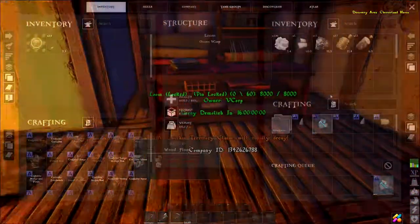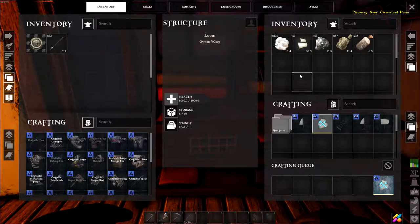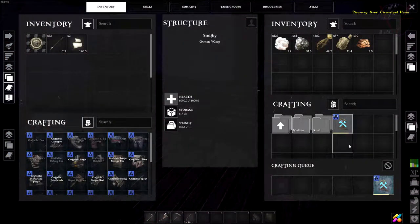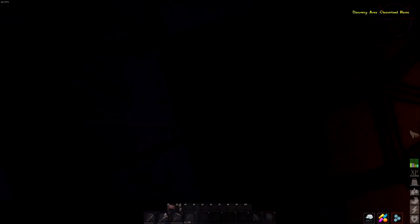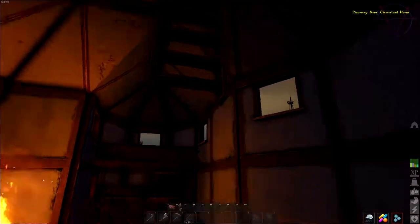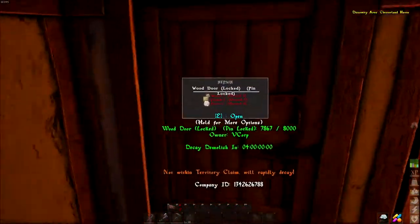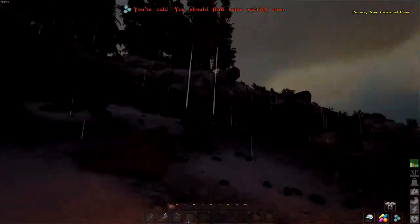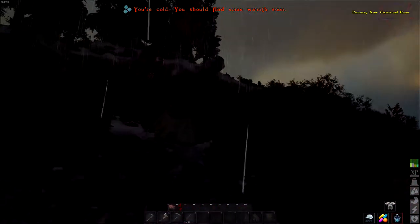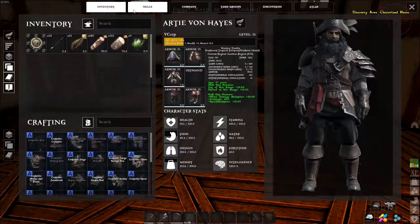Let's get to sails. Sails check, steering wheel check. Why is it raining in my house? There is some kind of hole here. I need more wood. Let's see how my hide outfit is doing — it's not good enough.